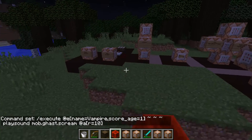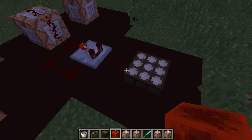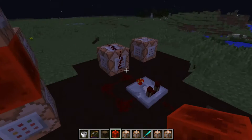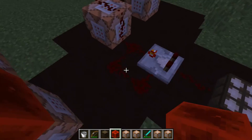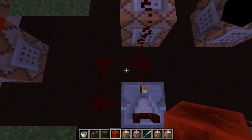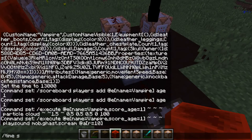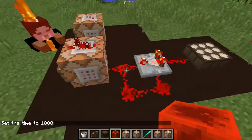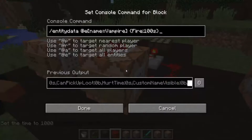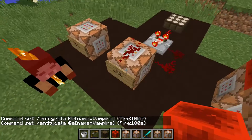Now we've got the look, but we haven't got the burning in sunlight. What I've got hooked up here to burn them is a daylight detector hooked up to a comparator clock, which when it gets a signal — when it's daytime — starts flashing. What it's triggering is: we're changing the entity data of everything called Vampire to be on fire for 100 seconds. That is a thing you can do — it's pretty cool.